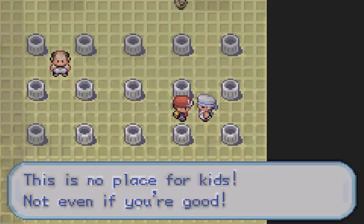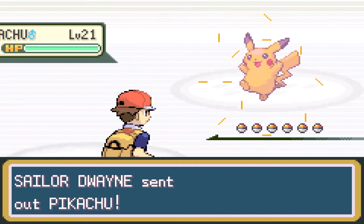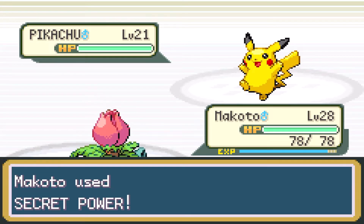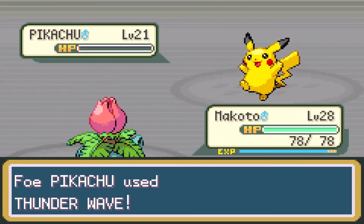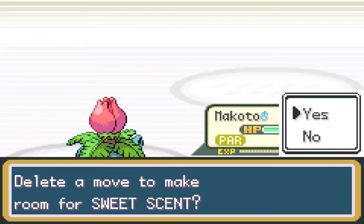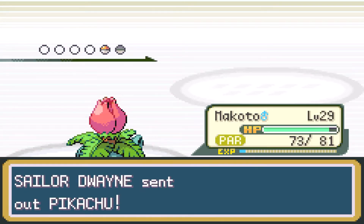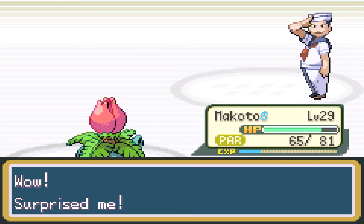This is no place for kids. Why is there a Sailor in an electric gym? Sailor Dwayne. Dwayne's got a Pikachu. Oh, superpowers — it's a one-shot. I'm just going to run past the rest of this. Oh, it's actually a one-shot this time. Wow, surprised me.